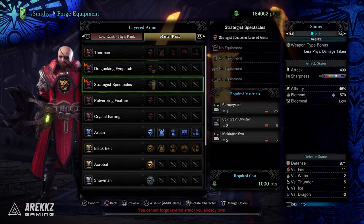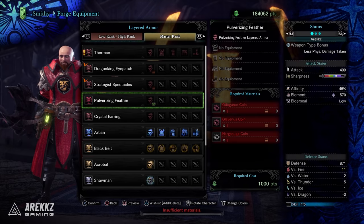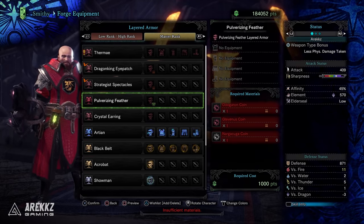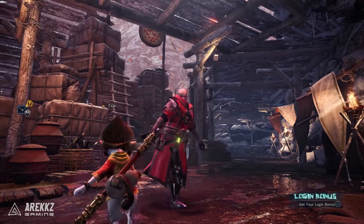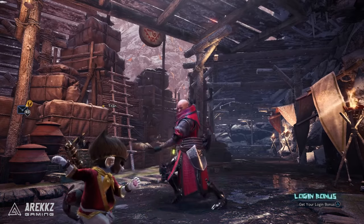For the Strategist Spectacles, you need to have completed Master Rank quests. Most of these you should already have, but hopefully this helps if anything is missing. On the arena front: for the Pulverizing Feather, you need one Odogaron Coin, one Glavenus Coin, and one Nargacuga Coin — do the relevant arena quest. For the Crystal Earring, you need to have hunted one T-Rex, one Zinogre, and obtained one Hero King Coin.